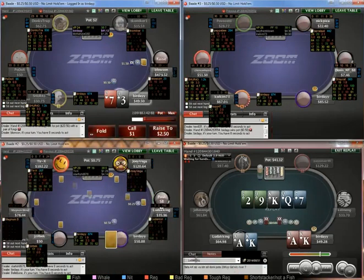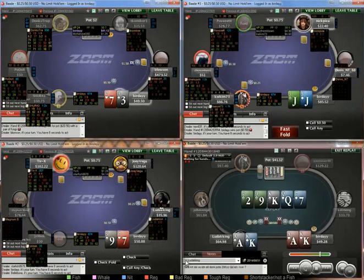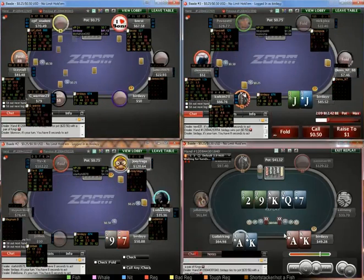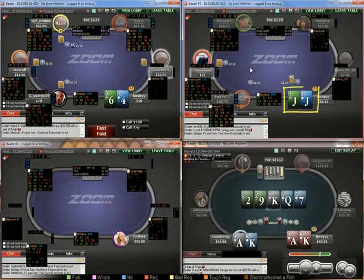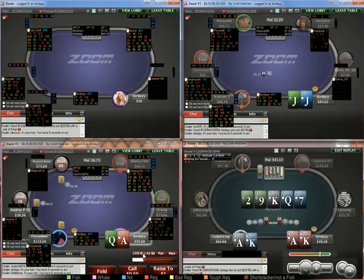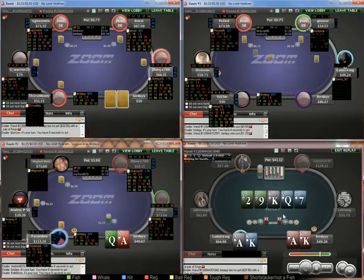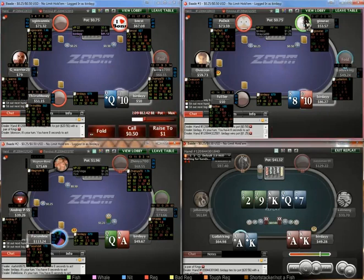You always want to make sure you're putting in positional context when you're writing notes — it just gives you an idea as to how people play. So if I face a 3-bet on table 2, I'll very happily get in jacks there. The bottom of our range is probably tens; for some guys I will get in nines.